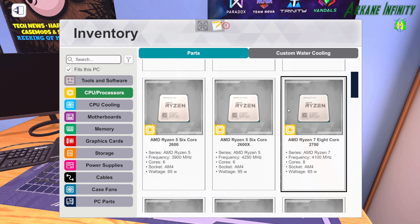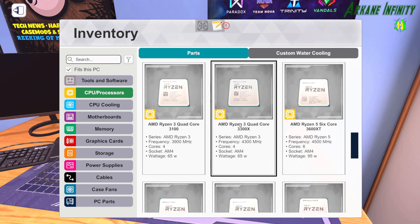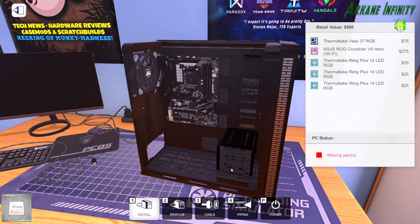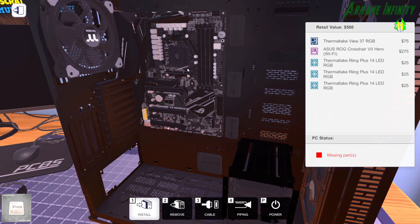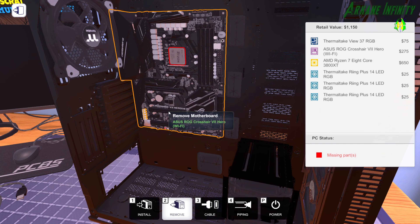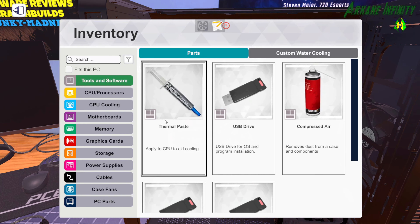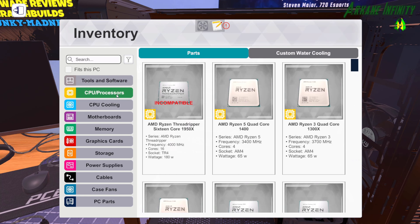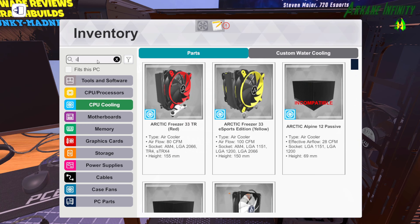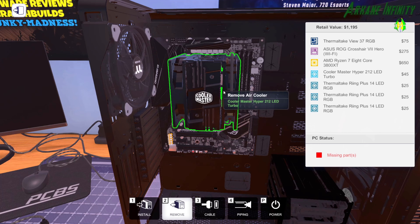We're going to pick our CPU. Let's see where we're at here. There — I do believe it's the 3800XT. Drop it in, pull down the pin. There we go. I do believe we need to apply some thermal paste there. And then we go with our CPU cooler. It's a Cooler Master — a regular old Cooler Master, the Hyper 212. I actually have it in there.